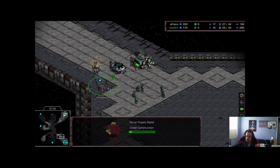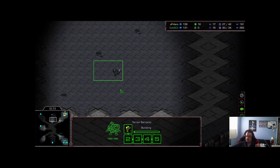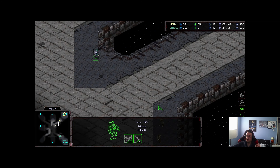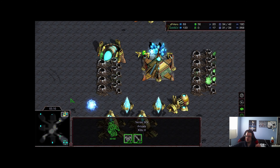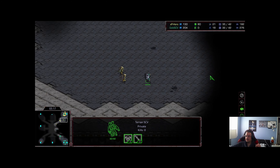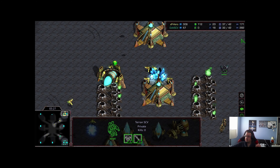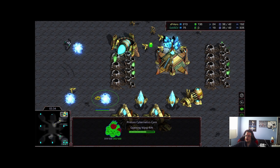Gold SCV is going with three barracks and an immediate choke wall, making sure he doesn't die to any early zealot pressure. His scouts haven't yet located his opponent. He's about to encounter XP Hero for the first time and confirm the matchup. The cannons aren't up yet in time, so the SCV is going to get all the information it needs — Gold SCV keeps this SCV alive, knowing how important this scout is.